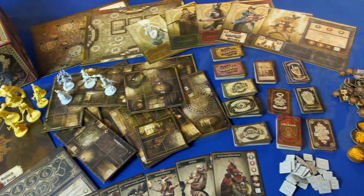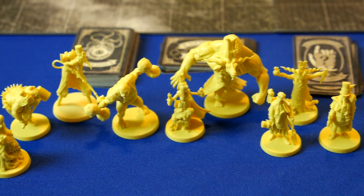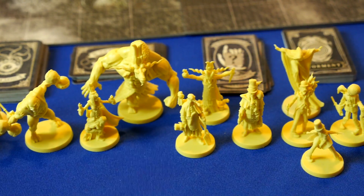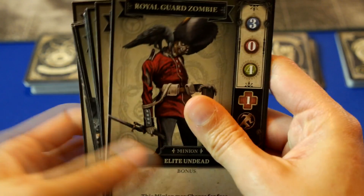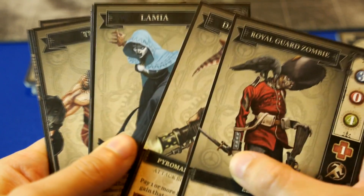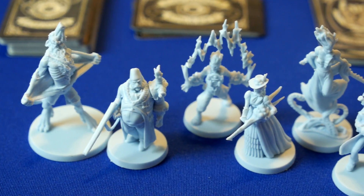Being a CMON game, there are a lot of great components. The enemy miniatures are controlled by the nemesis player. They consist of agents and minions. Minions are weaker and only have one health and they only get to take one action each turn. The agents, however, get their own turn each, have more health, and get to take two actions on their turns.